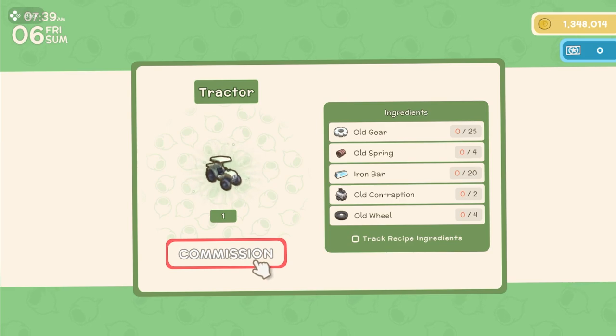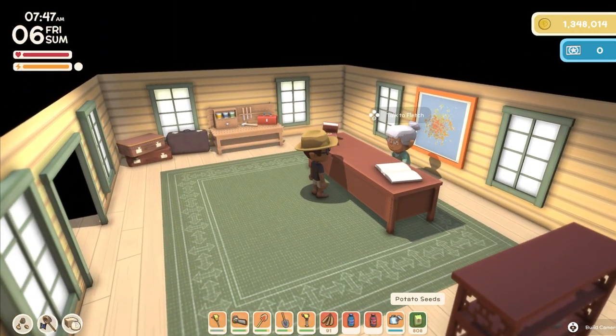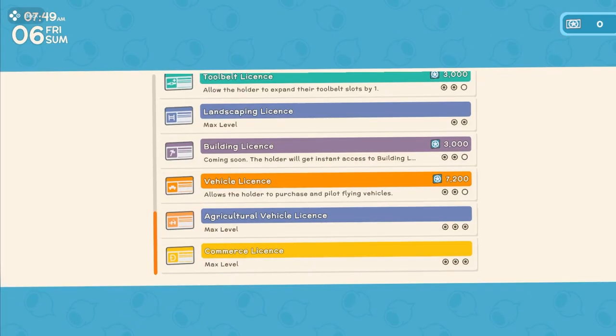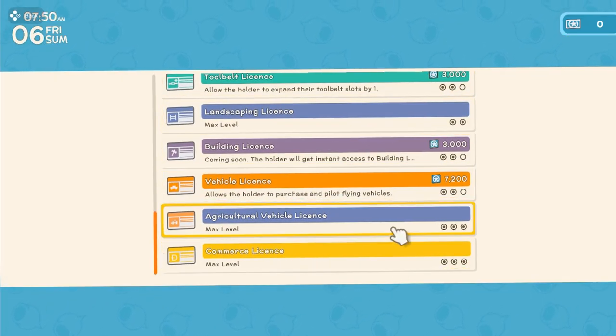But before you can even commission him to make this item, you must have the license to do so. Let's head over to Fletch. In order to have that item made for you, you have to get the license by talking to Fletch and going to the very bottom of the list where it says agricultural vehicle license. Get the first one to have the ability to purchase and make a tractor, and the other one for the attachments, which we'll go over in a minute.